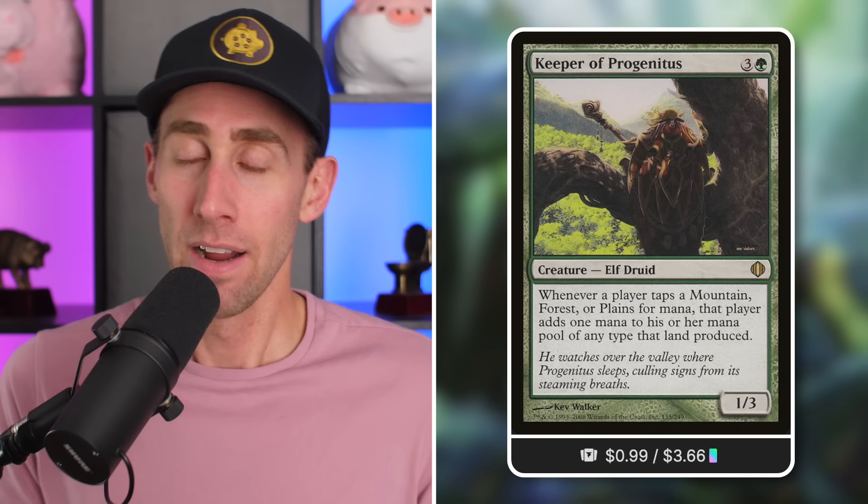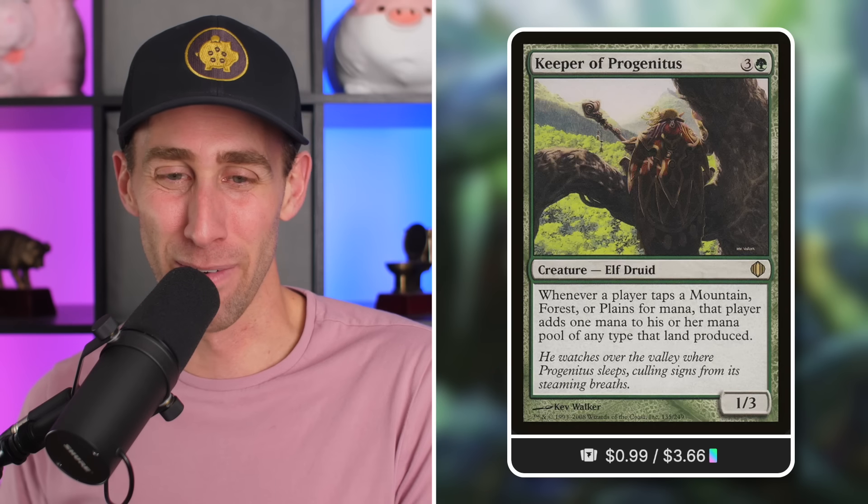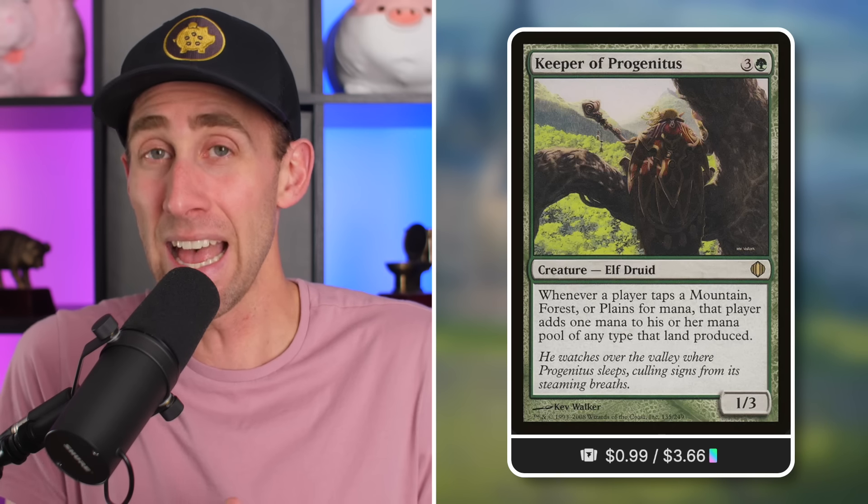Keeper of Progenitus — do you like mana? Are you in Naya colors? Then you might want to consider this 1/3 Elf Druid for four mana in green. Whenever a player taps a mountain, forest, or plains for mana, that player adds one mana to their mana pool of any type that land produced. Keep in mind this does benefit your opponents as well if they're playing those land types. That said, if a lot of players in your group don't play with those basic land types, you'll take more advantage of it. If you're building around a card like this — like in a Villainous Wealth-type deck all about getting a lot of mana and copying spells — this can really help you out.